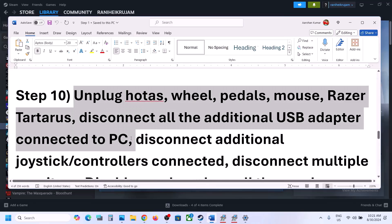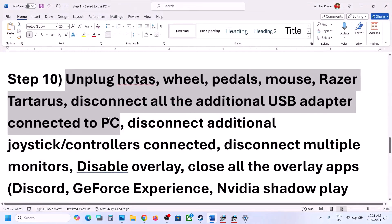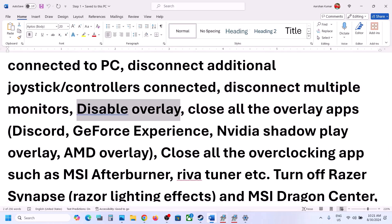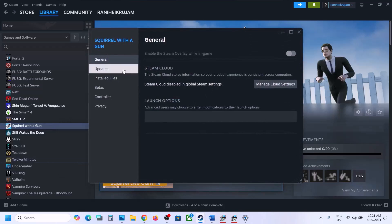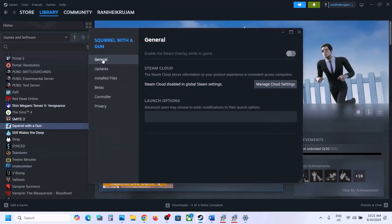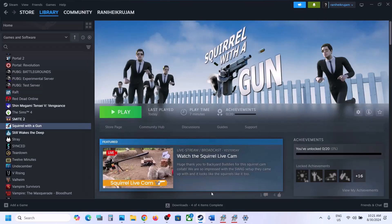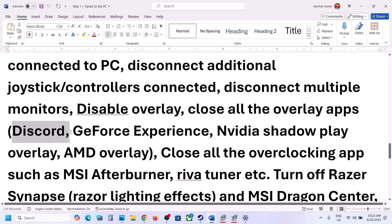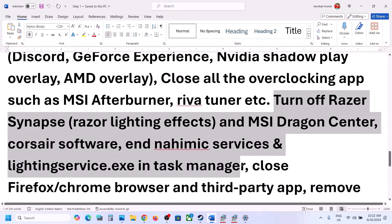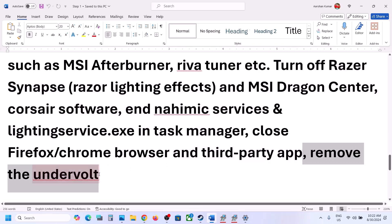The next step is to unplug all external devices — if you have wheels, pedals, USB adapters, or extra controllers connected, disconnect them. Try launching the game on a single monitor. To disable overlays, go to Steam, right-click the game, select Properties, go to the General tab, and turn off 'Enable the Steam Overlay while in-game.' Also, if you have overlays in Discord or GeForce Experience, turn those off too. Close all overlay applications. Also close any overclocking applications like MSI Afterburner or RivaTuner, and close any third-party applications including browsers. If you have undervolted your GPU, remove the undervolt and launch the game.